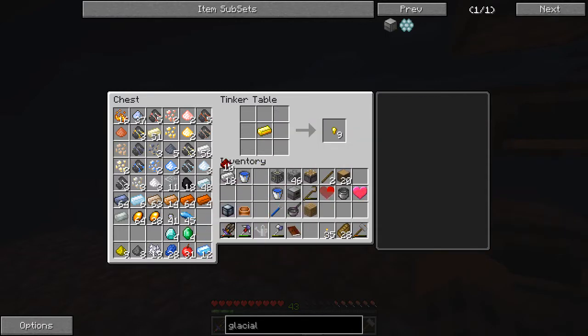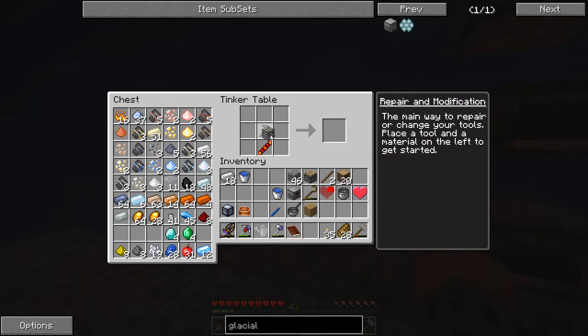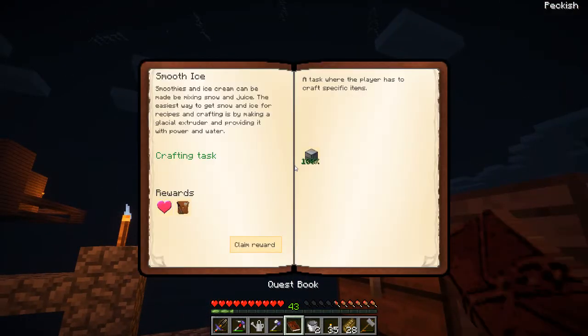Then we need a reception coil. That should be it, I think. Machine frame, then the piston, two buckets of water, and was it copper? Glacial precipitator — done.